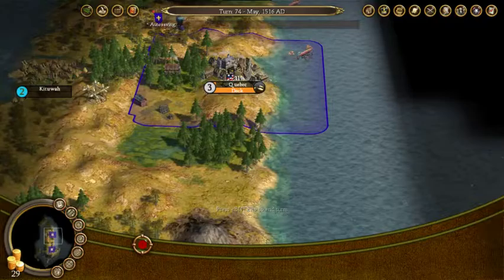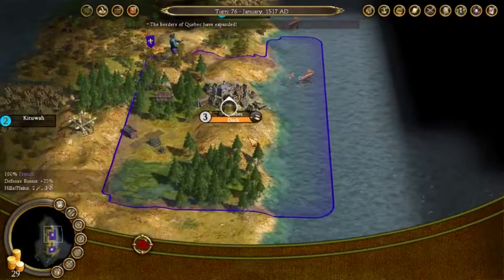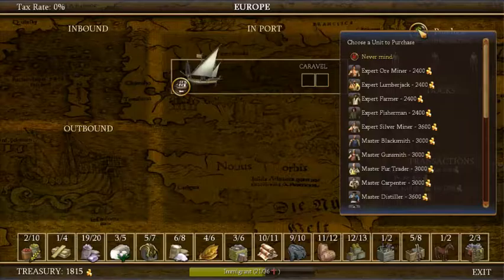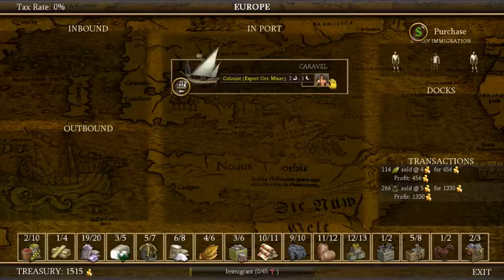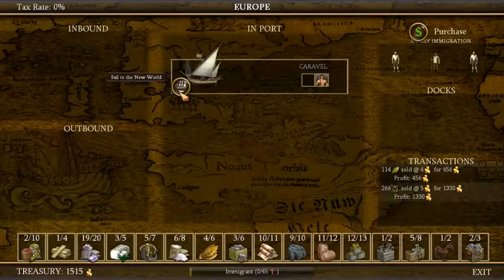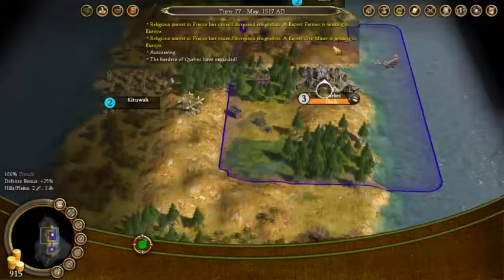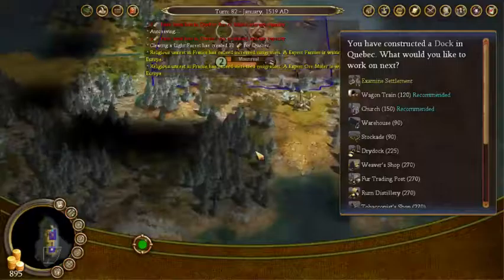We're at 0% rebel sentiment right now, we have 300 guns. We have our caravelle — we're going to set it up to trade, bop back and forth between our two colonies and head over to France to grab some more money. I'm playing on Marathon so it's going to take a few more turns than usual. That must be the rebel sentiment thing there — 11% in one colony and 5% in another. Borders of Quebec have expanded, that's cool. We're going to sell all this stuff.